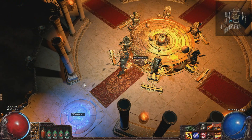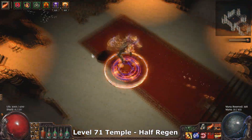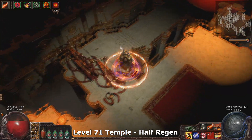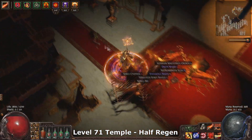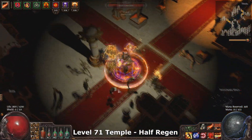G'day, ZiggyD here and welcome back for another guide in the 7-day Righteous Fire Marauder Project. Today I started on clearing maps and cleared pretty much every single map I had access to — most maps in the pool from level 67 to 71, so basically the low to mid-level maps. I started out at about level 70 and ended up the day at about level 76, and everything went really smoothly.